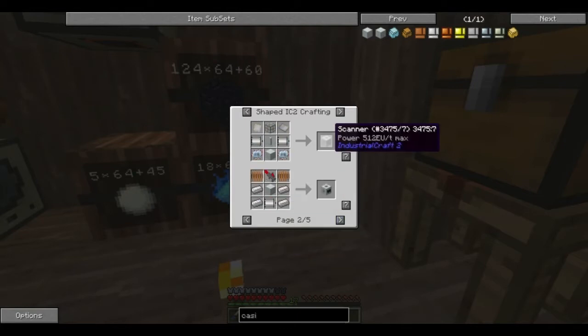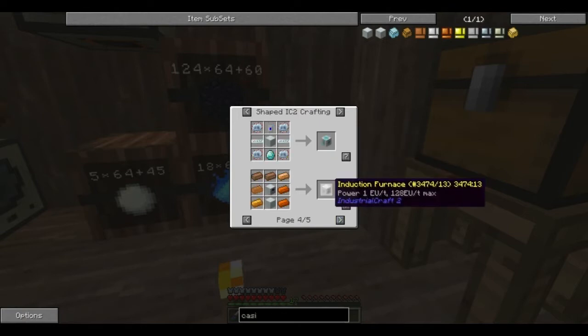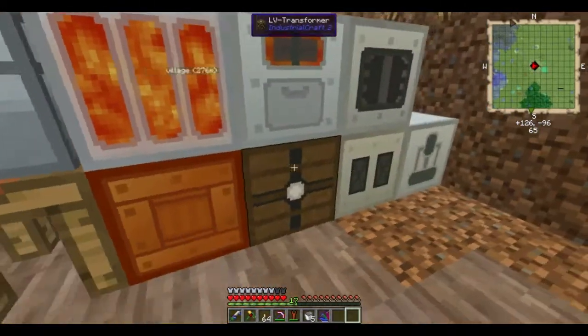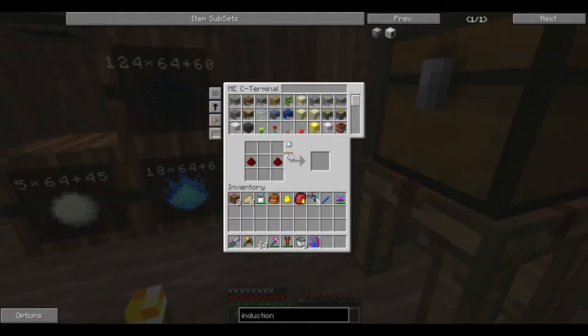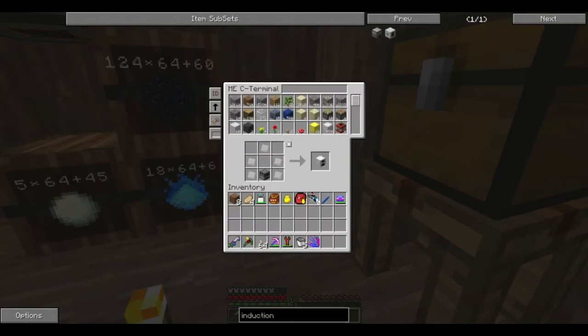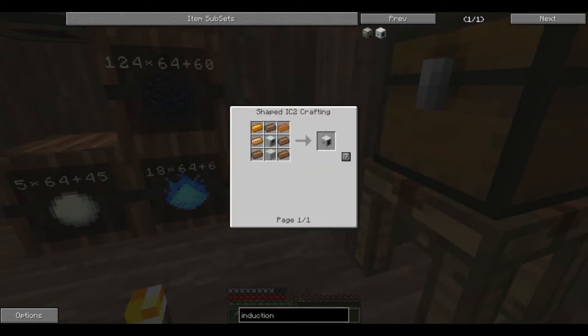Oh wow, it's got lasers and crystal memories — that's so cool. That's what I want to build — an induction furnace. So I need an electric furnace. It's funny how many various mods have the same machines with different names — like the induction furnace, I know at least four mods where that appears. What am I looking for? Rubber. I need a normal iron furnace — there we go. I really do love having the AE system, not having to look through a million chests.